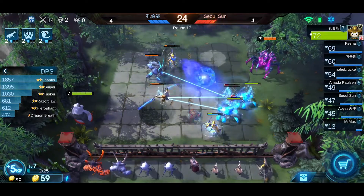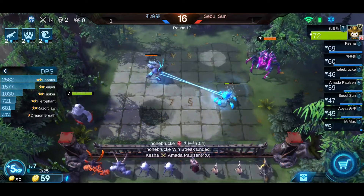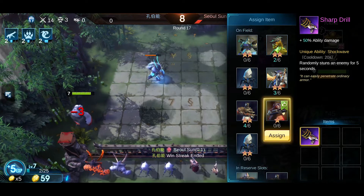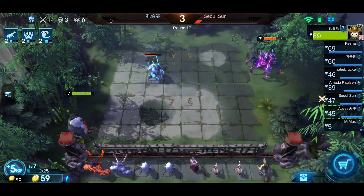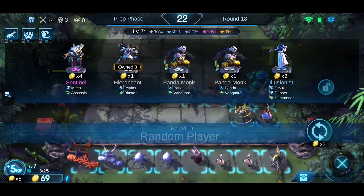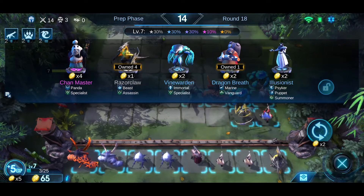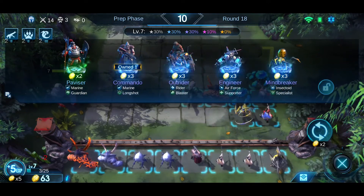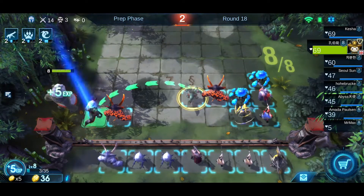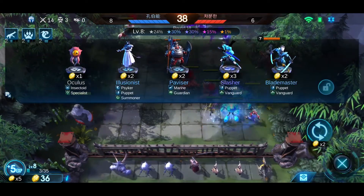Maybe in the next round I might get another Illusionist — it happens to me all the time. Soul Sun already got a Chanter 3-star, lucky for him. I have 69 gold. In order to upgrade my character I will wait until killing passes round 20. I think I'm in a panic right now — I don't know whether upgrading my character is a good choice.